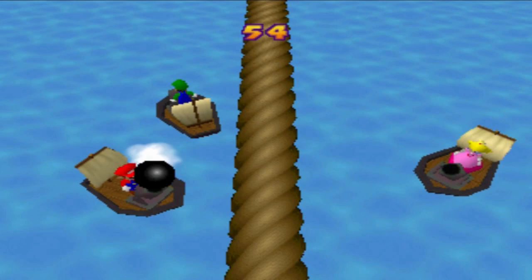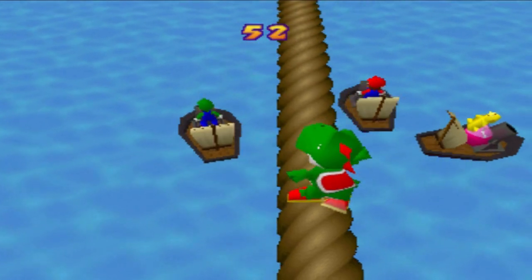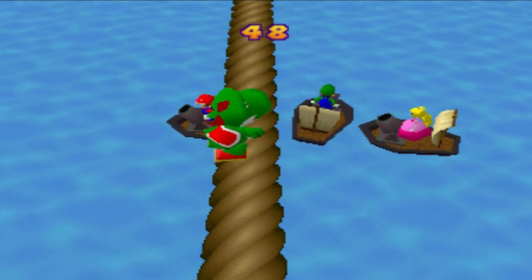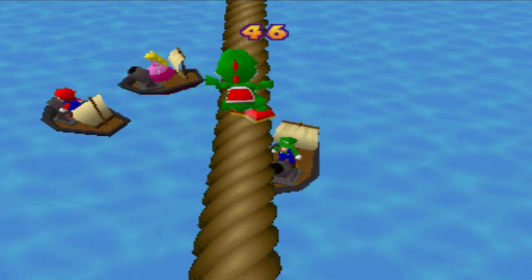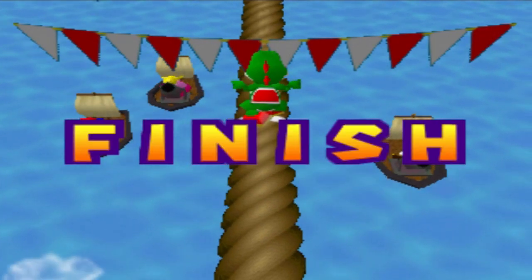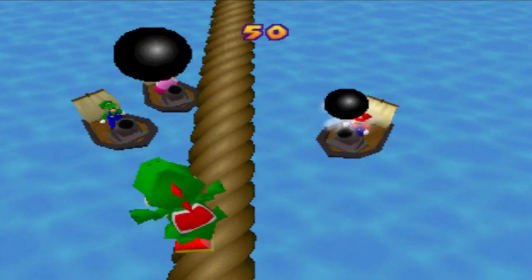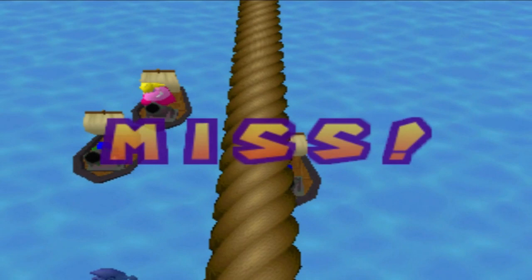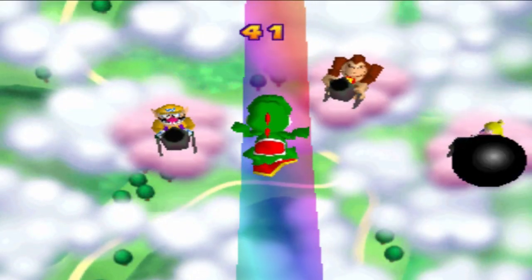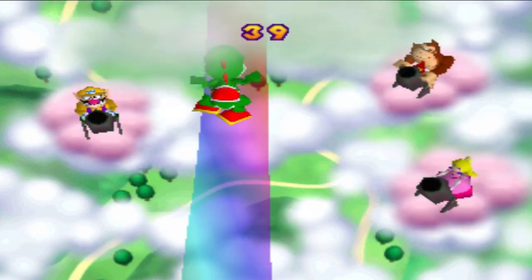Tightrope Treachery is a one-versus-three minigame where the single player walks across a tightrope while the team of three shoots cannonballs at them. Gusts of wind and cannonballs can cause the single player to lose their balance. If the single player crosses the finish line, they win; if they fall off the tightrope, the team of three wins. In Mario Party 2, there is a similar minigame called Rainbow Run, but the clouds for the team of three move automatically.